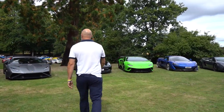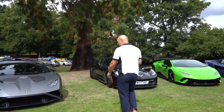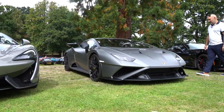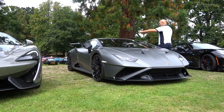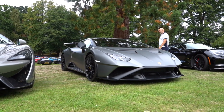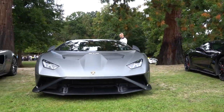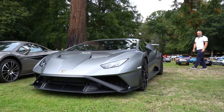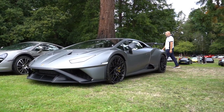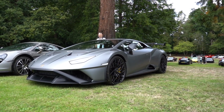Originally this is how I was going to spec the STO — I wanted it in a Batman spec, so a gray with yellow calipers. Look how much carbon he's got — hasn't got carbon on the snorkel, I think we have. No roll cage but I really really like this. This was my color choice before I changed to purple at the last minute. This would have been probably second choice — it looked really really great.